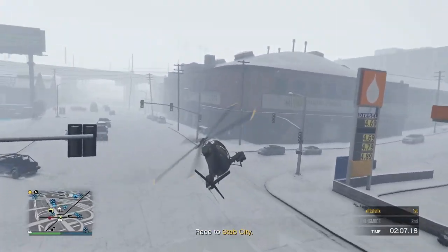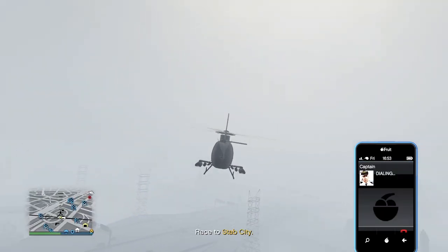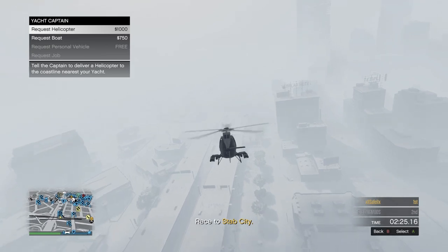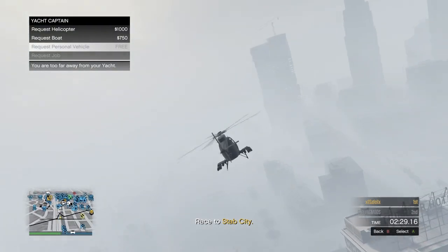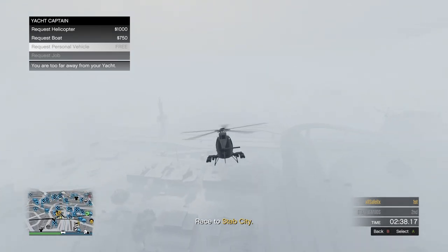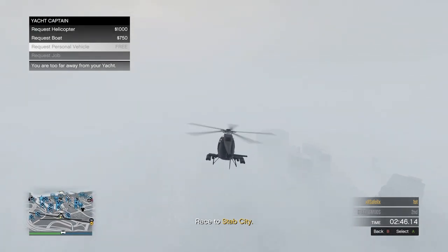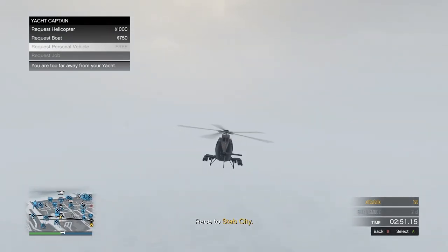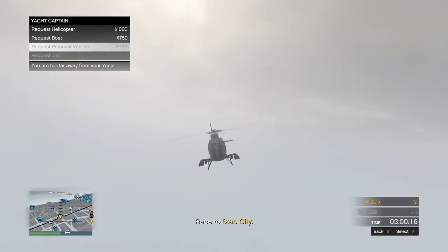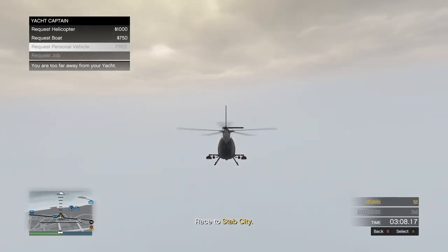Once it respawns you, make your way to your Galaxy Super Yacht and call out your captain. In the process of flying over there, I'm going to call them up. I'll open the captain menu, go down to Request Personal Vehicle, make my way over to the car meet with my yacht, call out my personal vehicle, and I'll be modding the new motorcycle inside the game.